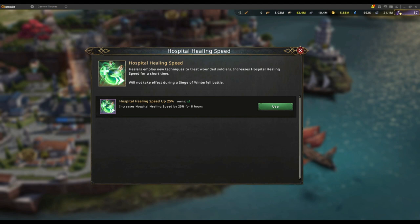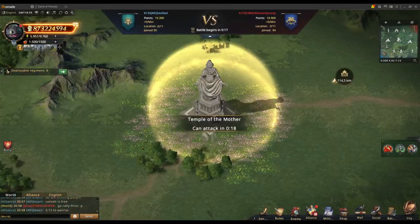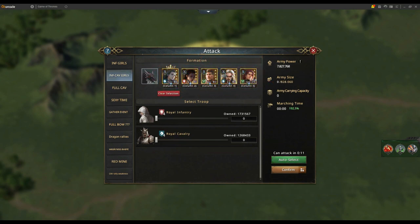Most importantly, use your speeds in coordination with your team — don't be a solo player. Make sure you see what other people are doing. If the match is lost, there's no reason to heal your troops or stay at three million troops the whole time, especially if your team doesn't need them. Managing your healing speeds is going to be the biggest thing you can do.